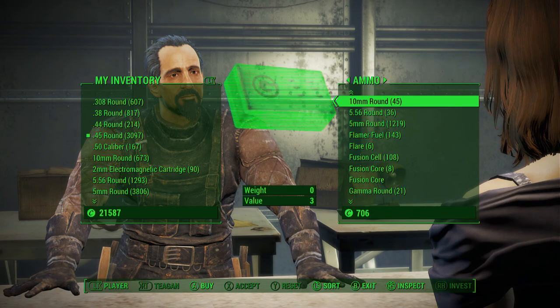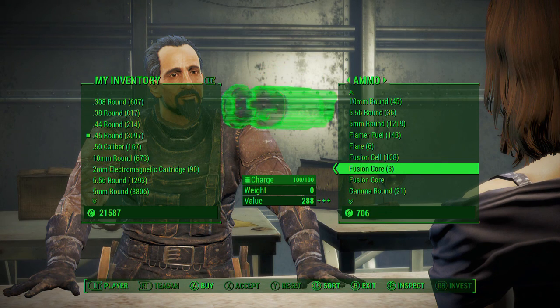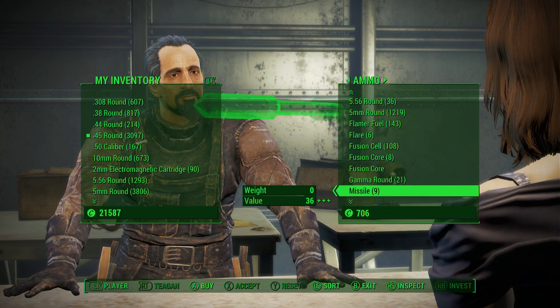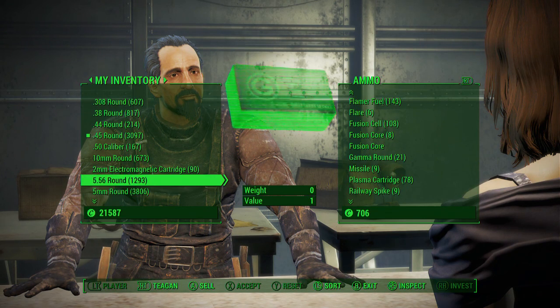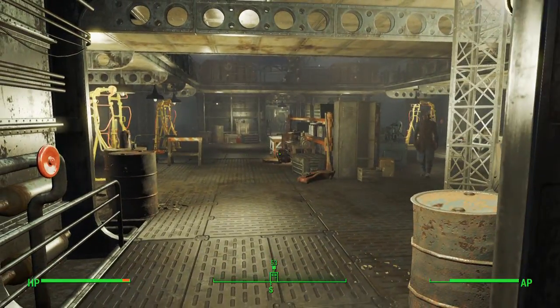It also comes in handy for ammo, since some ammo is hard to find — like the 2mm electromagnetic cartridge. I've bought every single one I've seen or picked up, and 90 is all I have. That's what's used with the Gauss Rifle. This method is also great for getting fusion cores. It's a good strategy overall — but that's going to do it for this video! Hope you enjoyed, catch you in the next one, peace out!